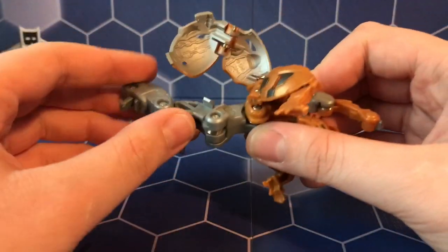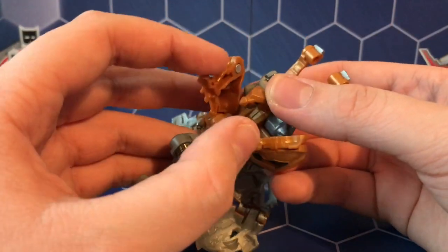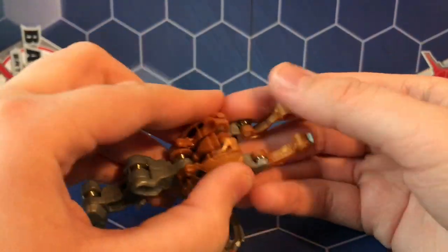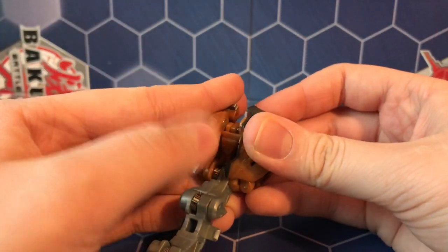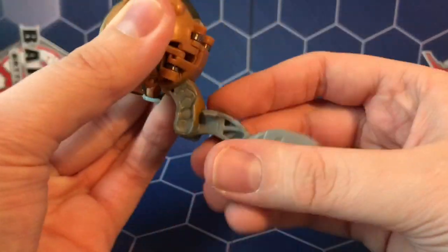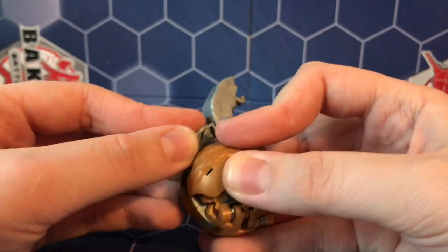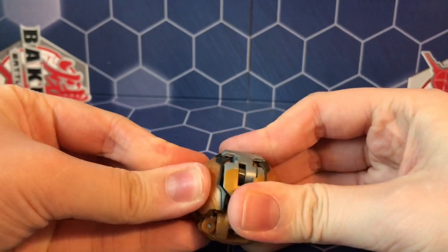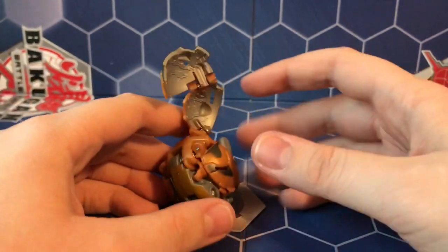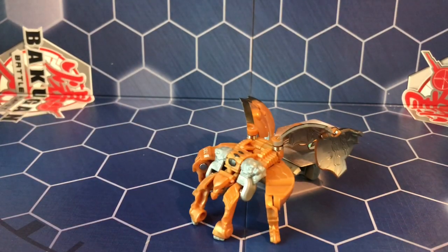He has this huge tail, which has a super strong spring, especially this last piece — that is really, really strong. I'm just going to try to fold him up real quick for laughs. There's a tutorial on the Bakugan Battle Planet YouTube channel, so check that out. As you can see, everything is just popping out. I believe you put the wing in next, and I think that we almost got it — but yeah, we failed. He completely flips over and this is a really, really cool looking Bakugan.